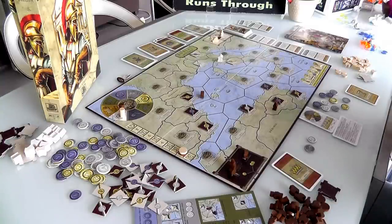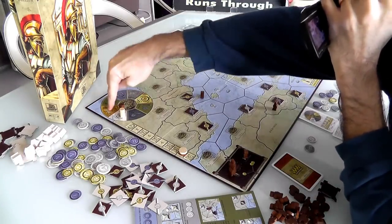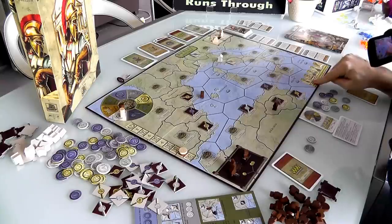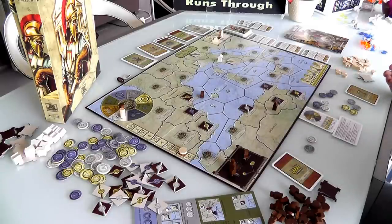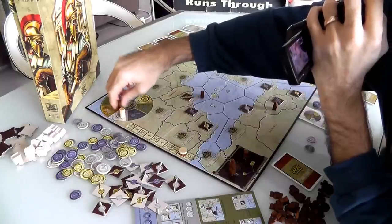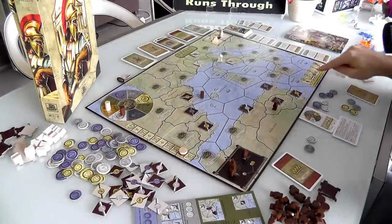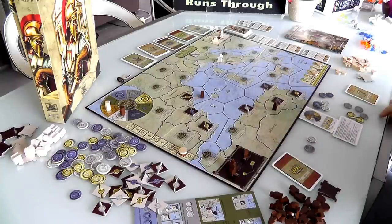Now it's Jen's turn again. She's come around and instead of saving for the temple, she could do some more science now and maybe get another point. To get roads, the cheapest option, it's 5 bucks. She's got 3, 4, 5 — she could get another scientific breakthrough and score another point. She's already increased her Commerce, now she wants to increase her money-making. She's going to do some more science — she wants to do Money, which costs her 7.